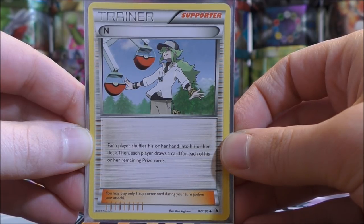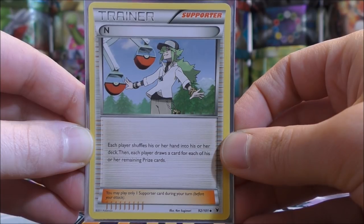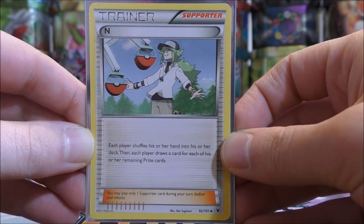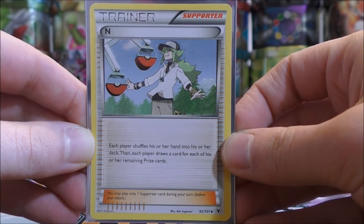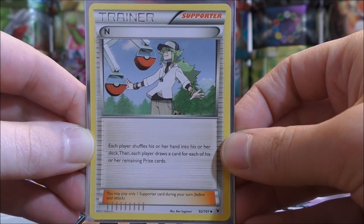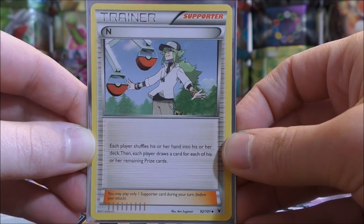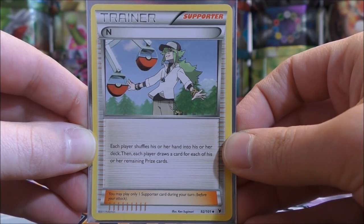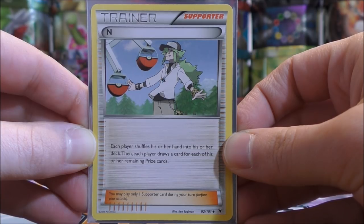When you're building a deck it may be a little bit confusing, but Fate's Collide for example is in the standard format and N is in that set. Now if you have a card that is from an older set but it is reprinted in a newer set, you can use that older card. Supporter N says: each player shuffles his or her hand into his or her deck, then each player draws a card for each of his or her remaining prize cards. So you see this card being used a lot at the beginning of games when both players have six prize cards.